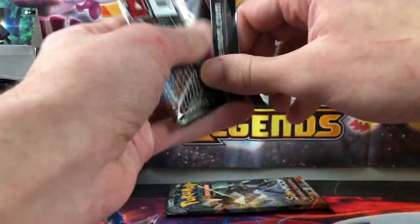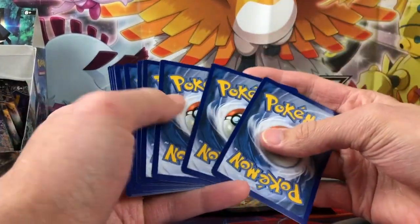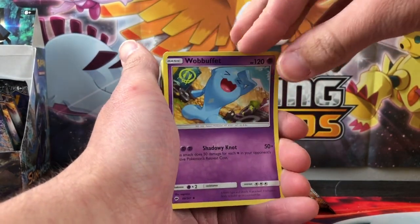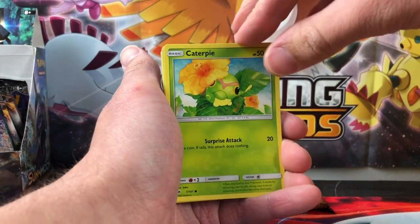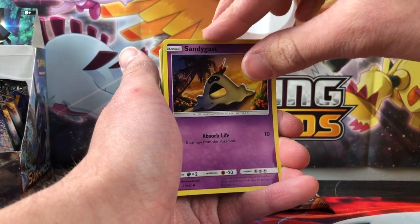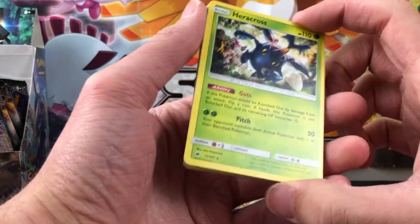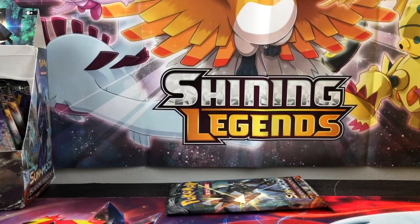Rip it right open. There is the Psychic Energy, Charmeleon — okay guys, I'm starting to get a little too hopeful that we're going to pull it. Morlil, Caterpie, Merill, Rhyhorn, Sandygast, Semipore, reverse, and the final card is just a Heracross — just a Heracross guys, nothing too big — with Team Skull in the background there actually. I don't know if I noticed that before, I think I just noticed that now.